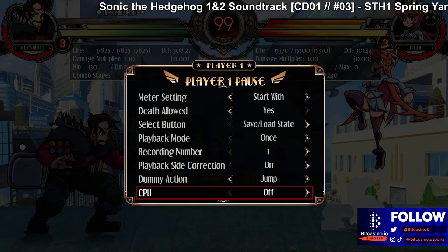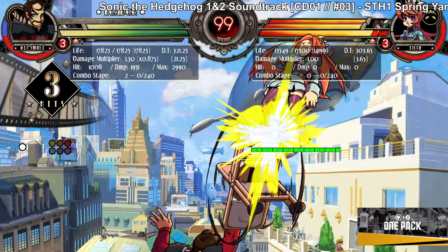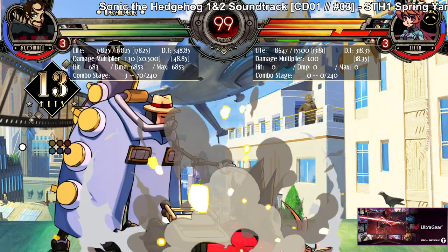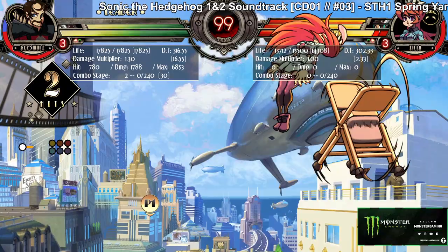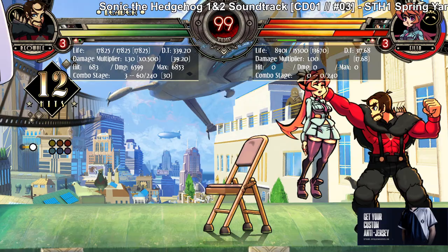He's basically a wall in front of you when he does that, and it does a ton of damage. Beowulf is a prime example of a character that abuses this assist — it chunks your health bar. You pick this assist if you need an anti-air or a horizontal anti-air, or if you just want a meat shield. But mostly you pick it for the damage.